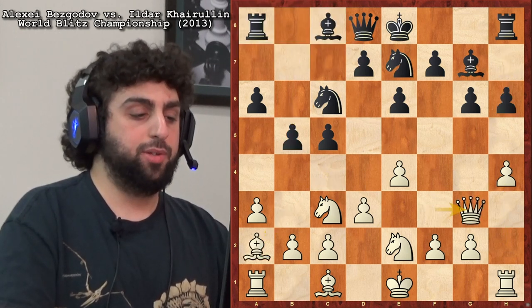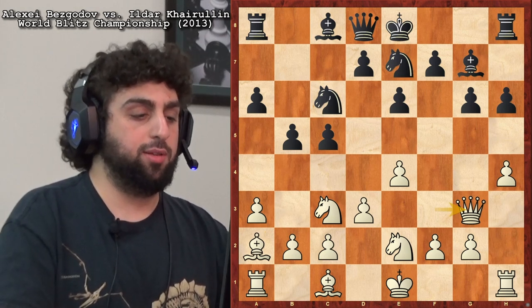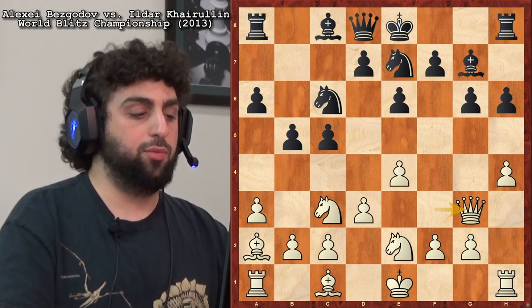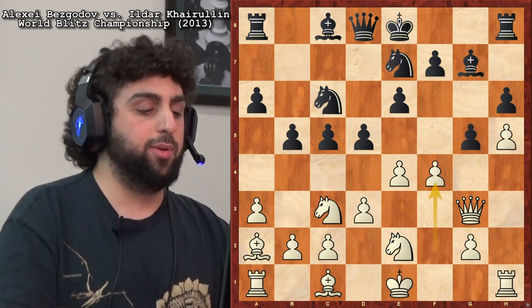Knight c6, Knight g7, h4. Again, I like h5 here, but he played h6. Bishop a2, b5, Queen g3 — this is a maneuver we've seen him go for, Queen f3 to g3, especially strong against this h6 move that Black goes for. D5, h5, g5, f4 — yes, that's the way to do it.